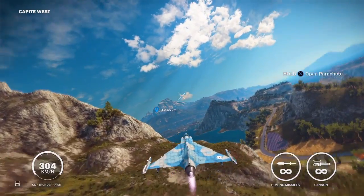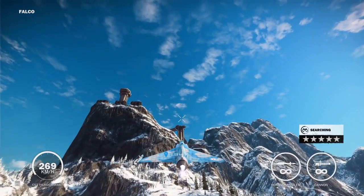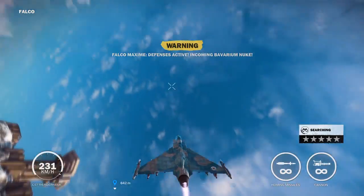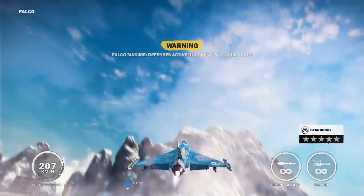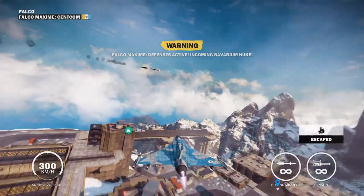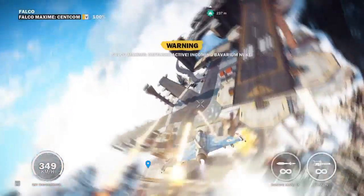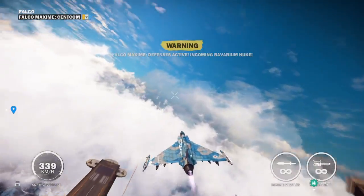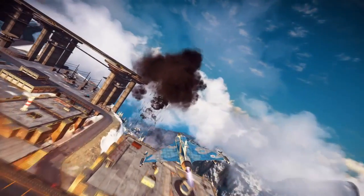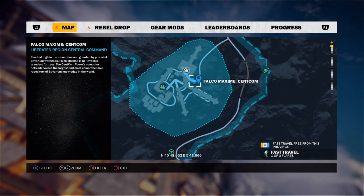I've already liberated this base, but when you come here with your jet, there's going to be some other things shooting at you besides the Bavarium Nuke, and it's going to be pretty difficult. I think if you get hit by the Bavarium Nuke once with the jet you survive, but the second time you go down. What you're going to want to do is fly back and forth dropping missiles all over the base. If you go down, just hide underneath one of the runways and try to find the last things on your map — you can actually check your map to see what objects are left to destroy.